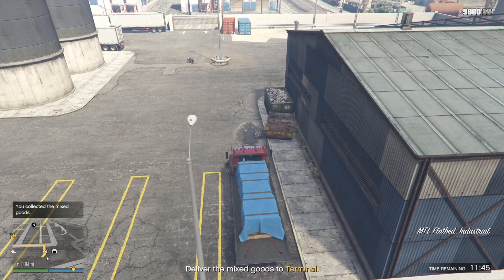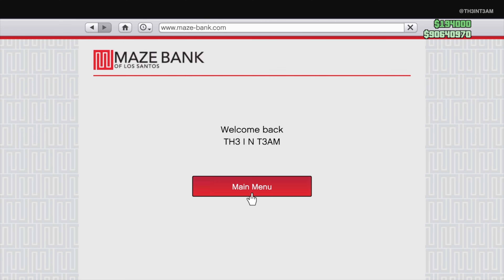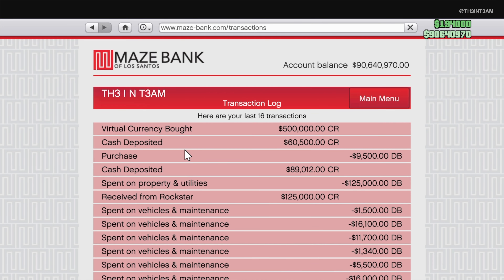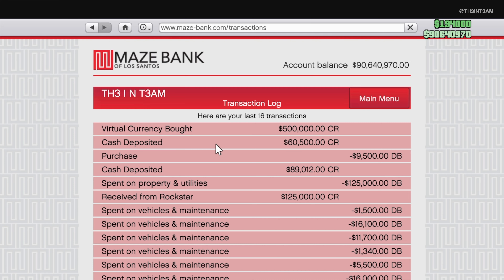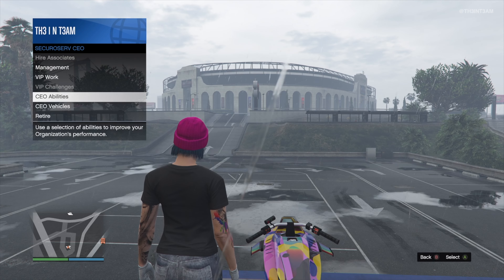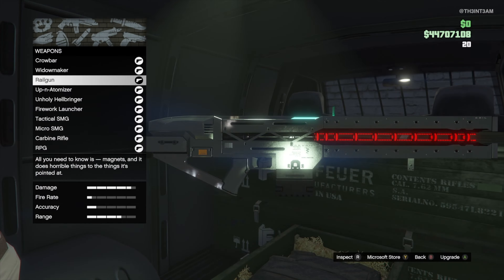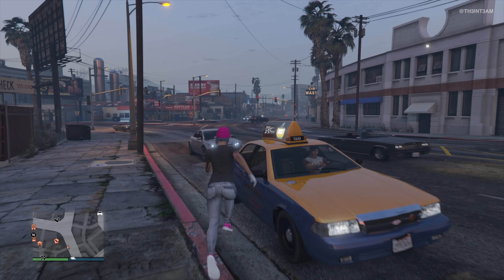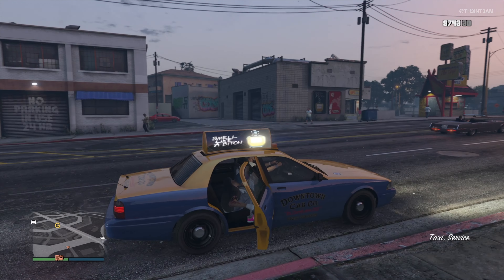Starting with the things that remained unchanged, you get the $500,000 in GTA currency that's automatically delivered to your Maze Bank account, access to the GTA Plus shark cards, as well as free CEO and VIP abilities and vehicle requests. You'll also get extra discounts on the gun van and free taxi services, as well as the 5-minute cooldown for skipping to your destination.